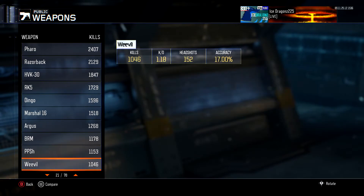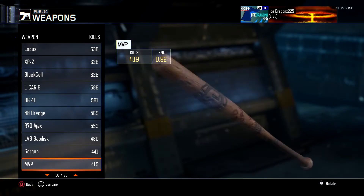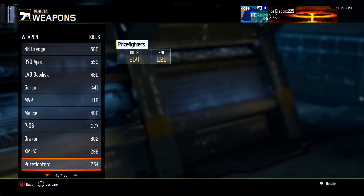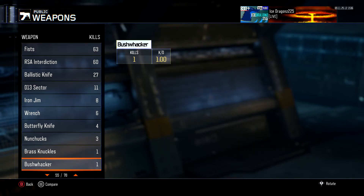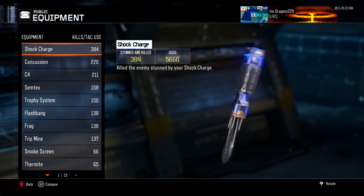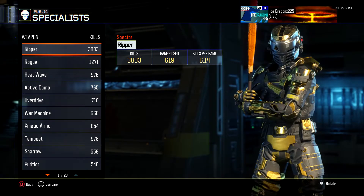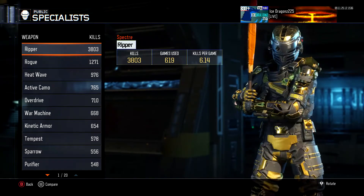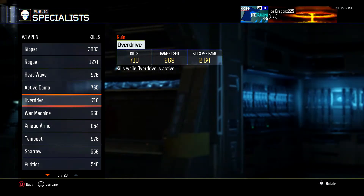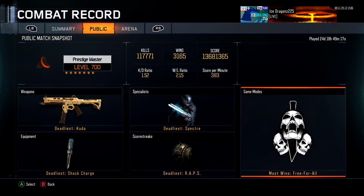AK74u got some kills, and Blizz was actually getting up there — around 480 kills. Banshee I didn't use too much. Iron Gem has a good amount. I don't use melee much. I use Shotcharge a lot for Shadow Claws and trick shots. We have a lot of Ripper kills — the Ripper is my favorite specialist weapon.